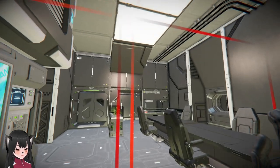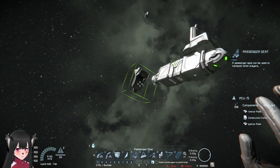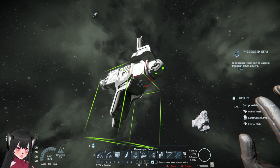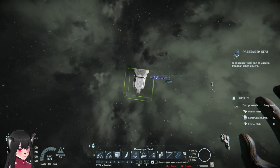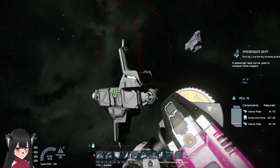Apparently, a small grid passenger seat can do that. This works because small grid blocks, when they are not attached to other blocks, have the tendency not to get destroyed on impact. So basically you will not die when you hit the enemy ship while seated on one of these passenger seats.